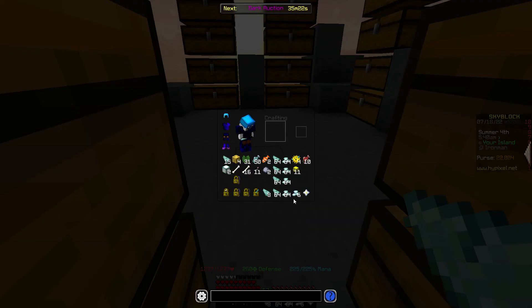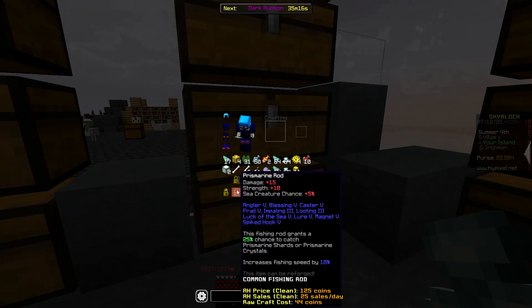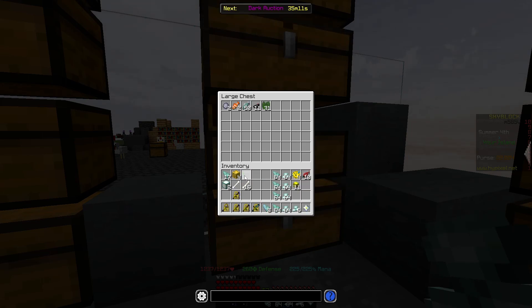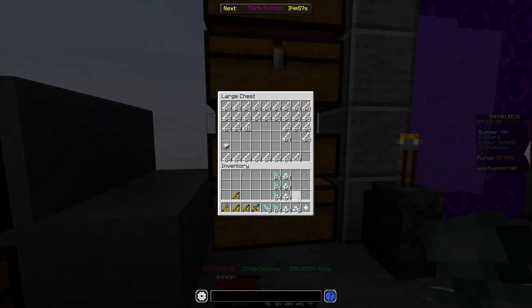We got our final prismarine crystal drop and we got way more shards. Definitely think it was worth it to do the prismarine rod — maybe a bit over the top to fully enchant it, but whatever, that's fine. Now we get to actually craft this thing, which is super sweet.